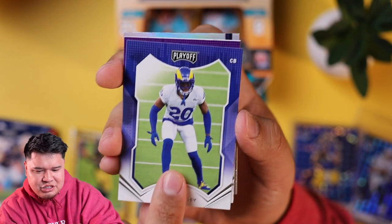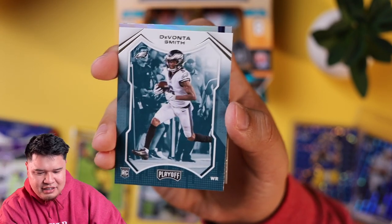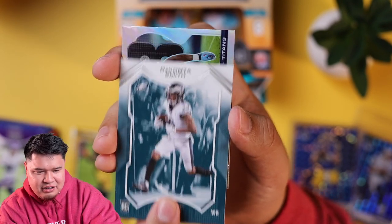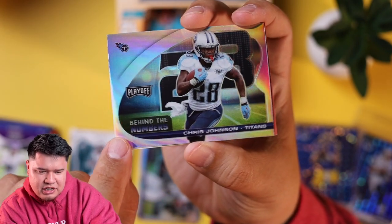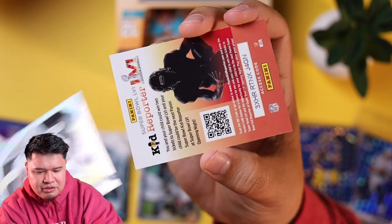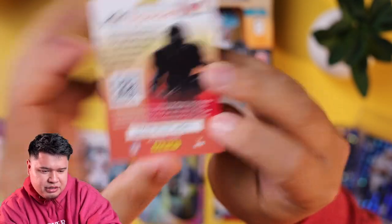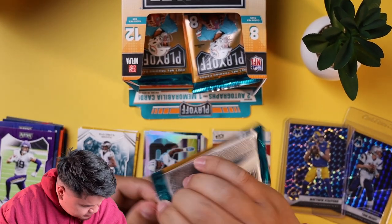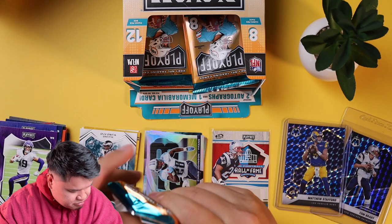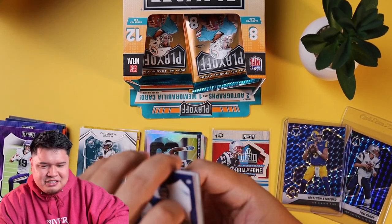We got Jalen Ramsey, possible Super Bowl champion — maybe. Adam Thielen, Devontae Smith rookie card — that's a good rookie. We're going to keep that over here. Silver by the numbers Chris Johnson — I remember Chris Johnson running like a 4.24 forty. Dude's crazy fast. And another kid reporter card.